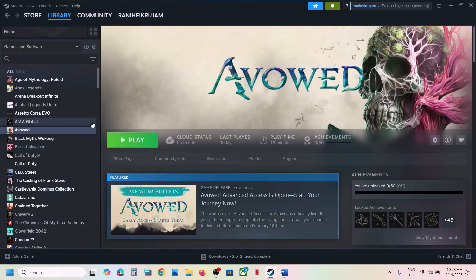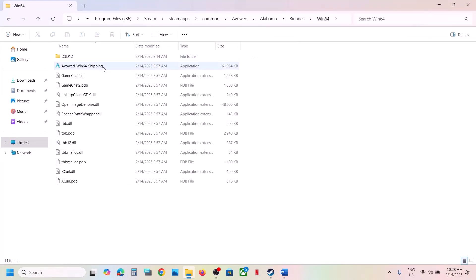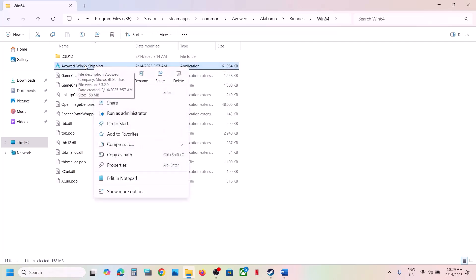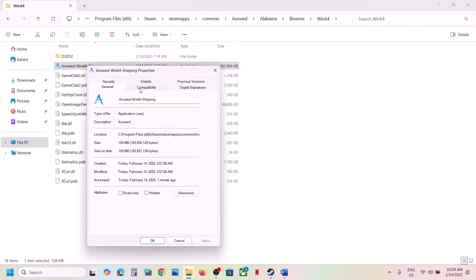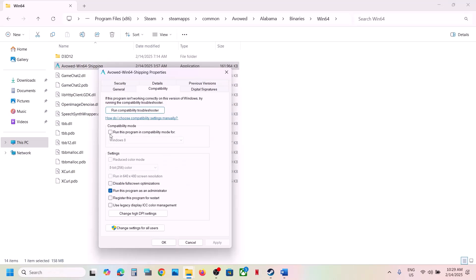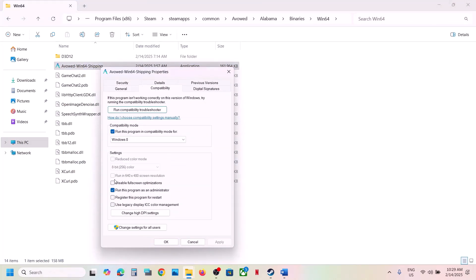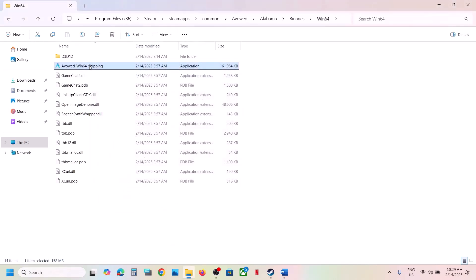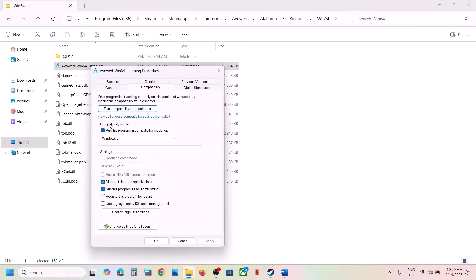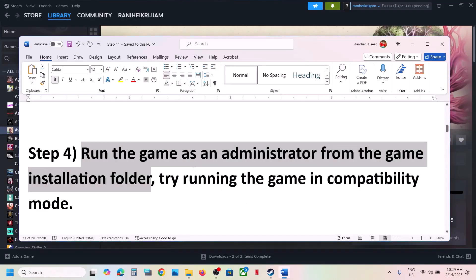The next step is to run the game as an administrator. Right-click on the game, select Manage, click Browse Local Files, open the Alabama folder, Binaries, Win64, and select the exe file. Try double-clicking to launch and check. If that doesn't work, right-click, go to Properties, go to the Compatibility tab, check 'Run this program as an administrator', hit Apply, click OK, and launch. If still not working, select Windows 8 compatibility, apply and check. You can also check 'Disable full screen optimization'. Try Windows 7 if needed. If none work, uncheck all boxes and follow the next step.